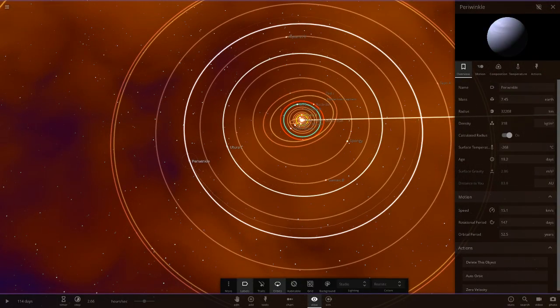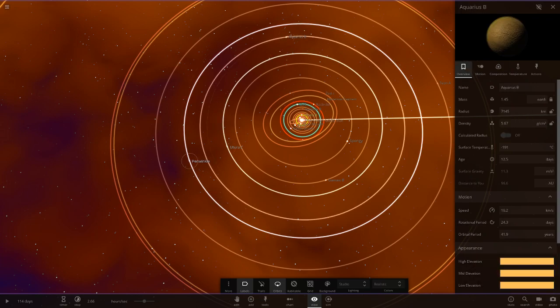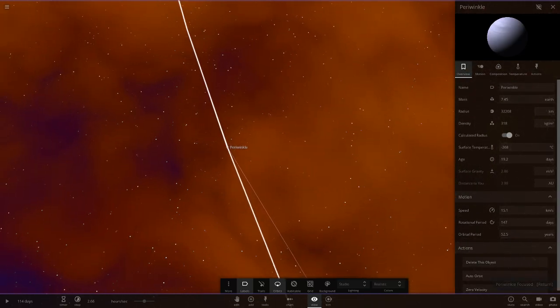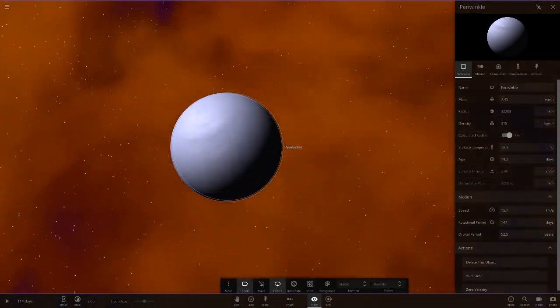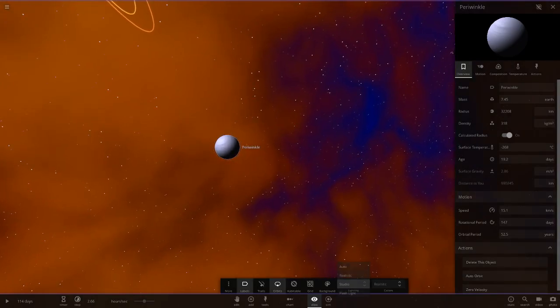Next up we've got Perwinki — it's a light lavender colour, very very light lavender purple. That's definitely not white — more of a lavender colour. It's a little larger than Uranus and Neptune's size.